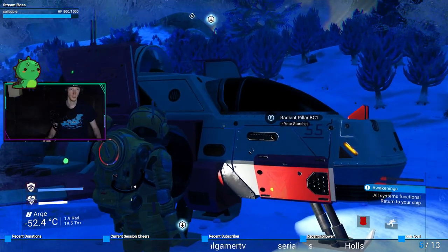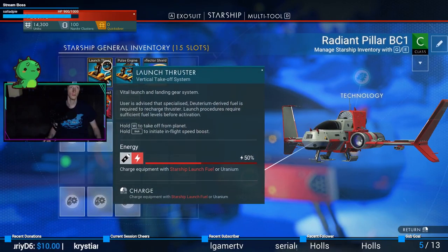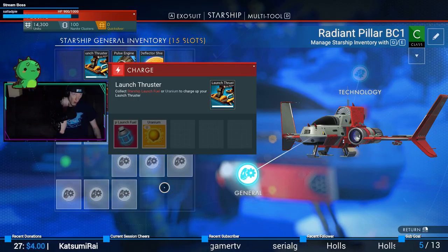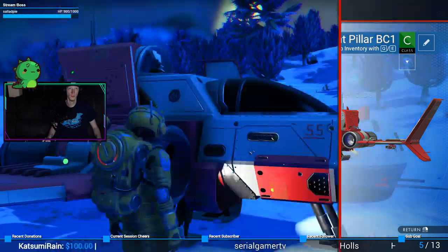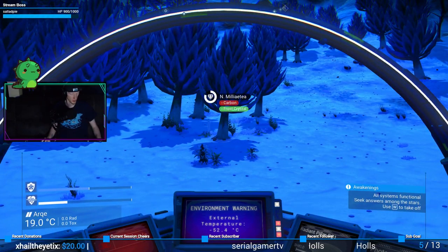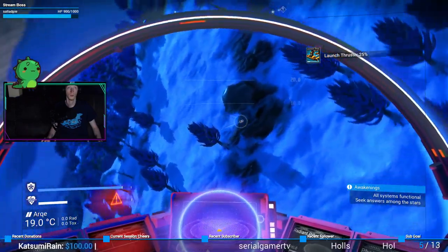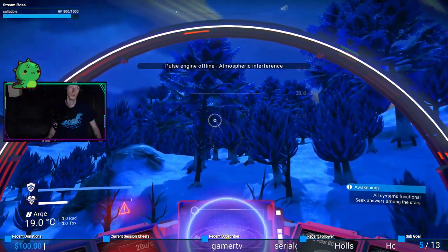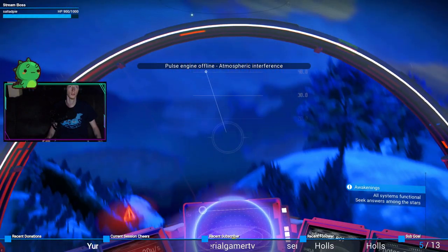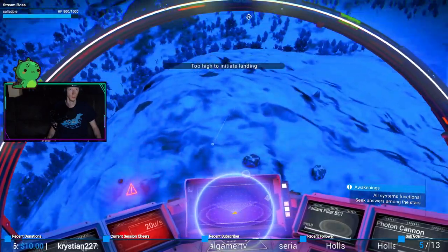Can I transfer some of my crap? What am I supposed to be doing? What was I going to do is the main question here. Picked up a bunch of crap. It wants me to get into the thing. Seek answers among the stars — use W to take off. Hold W to take off. Where's my markers? How do I raise? This is annoying. I don't like this at all. This is not good. How do I land? I want to land. I want to land.